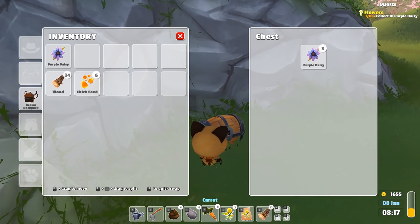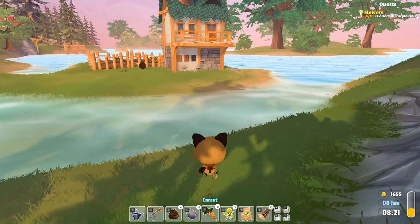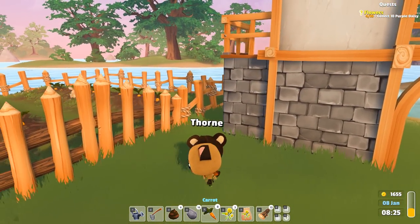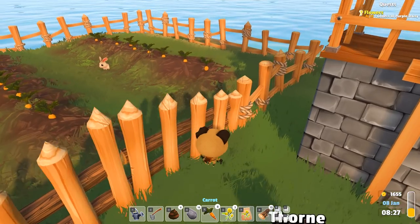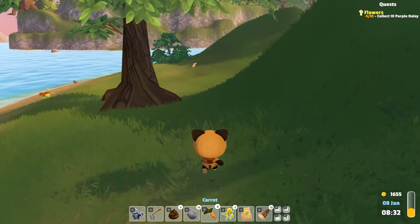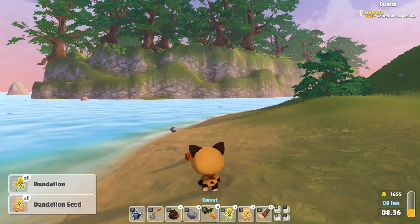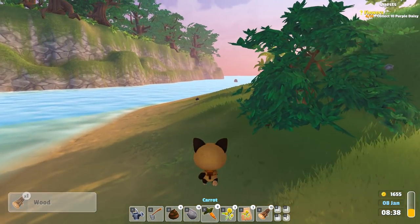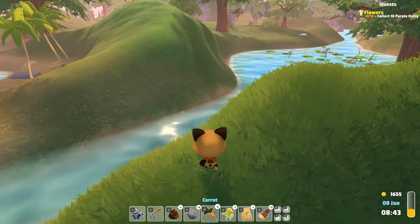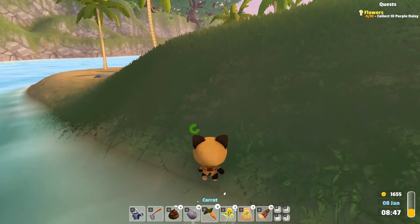There's a chest here — we didn't have the inventory space for it before. We got purple daisies! Thorn doesn't seem to have anything, though he has a rabbit in there. Definitely check out the Kickstarter if you're interested — it seems like it's going to be an amazing game. It's already an amazing game and I would definitely recommend supporting it.